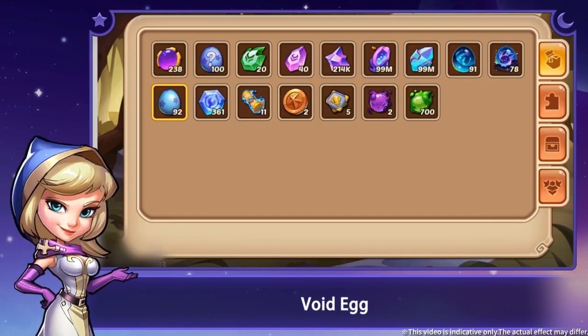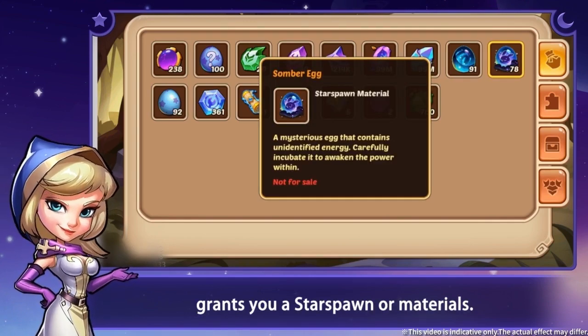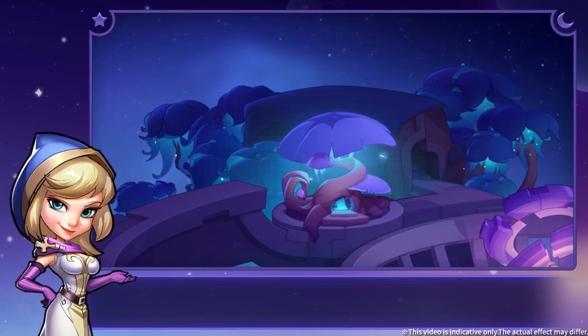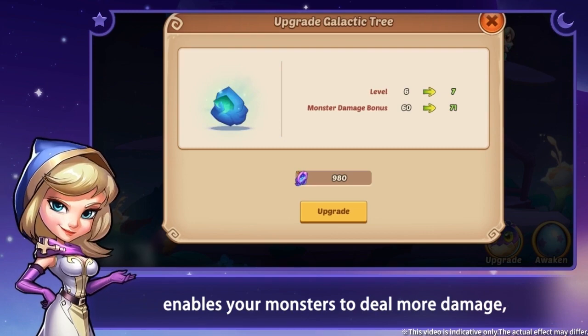Void Egg — each incubated void egg grants you a star spawn or materials. Galactic Tree — upgrading the galactic tree enables your monsters to deal more damage.